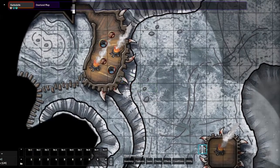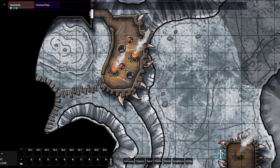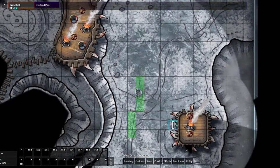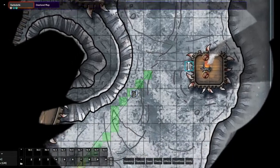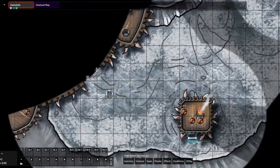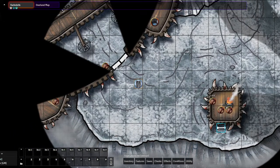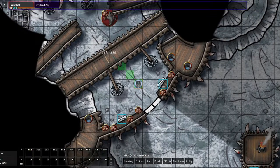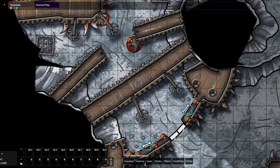He can actually run up here and hide underneath if he wants, so they can't shoot down at him. He can continue going down, and this is actually my favorite part — as he gets into the main area, let's say he wanders in through the front doors. He's on ground level, so he can wander underneath these bridges.